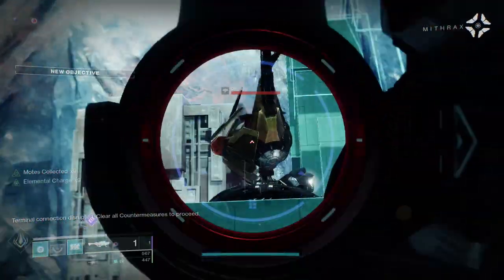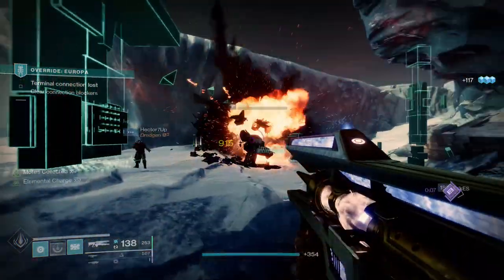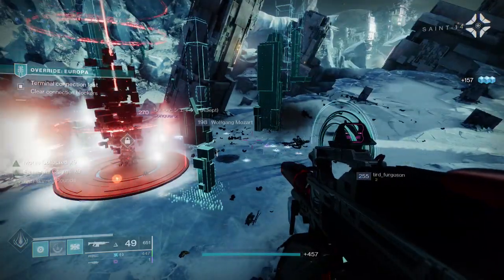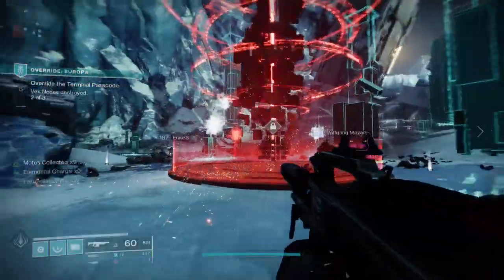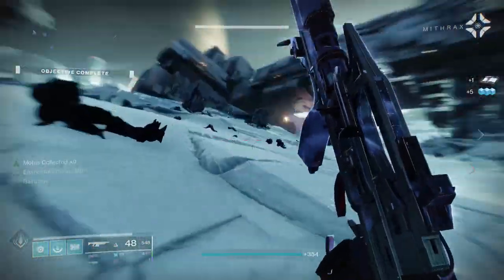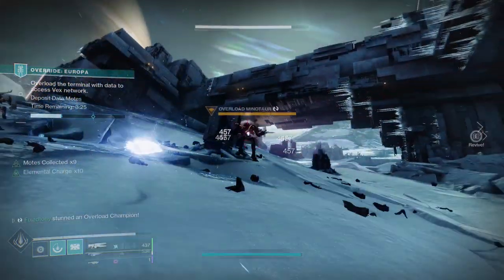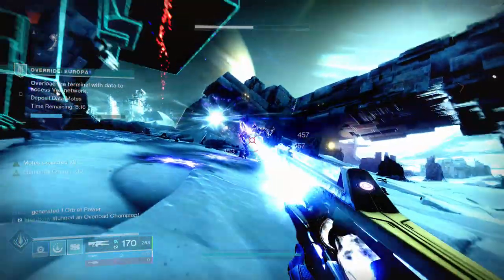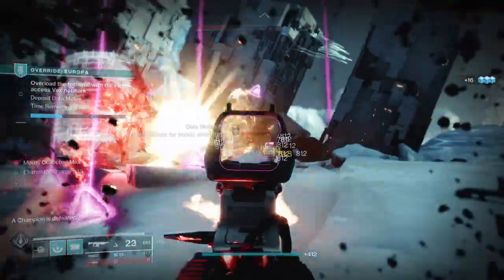The first weapon I'm gonna talk about is Chroma Rush. I think this weapon is super dope, especially for PvE. You end up getting Subsistence and Rampage, which is such a good roll. Subsistence isn't bad anymore either — they removed the part where it destroyed your ammo economy. You can also have Heating Up, which is really good: final blows with the weapon increase accuracy and stability while also improving vertical recoil. That's great for people who need extra accuracy with auto rifles.